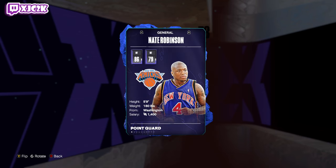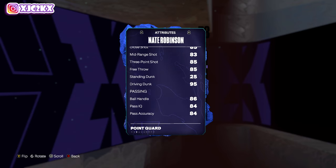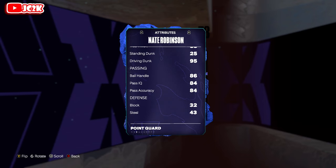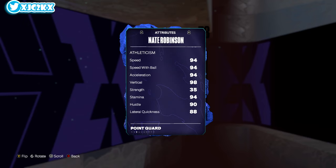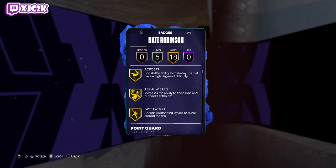Nate Robinson is 5'9 at PG — 86 offense, 79 defense, coming with an 80 driving layup, 83 mid-range, 85 three-ball, and 95 driving dunk. The offensive stats are phenomenal. Really good free throw as well. 86 ball handle, 84 pass accuracy. Offensive stats all the way around are as high as I need them to be.